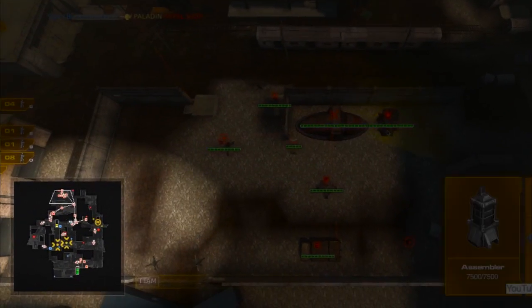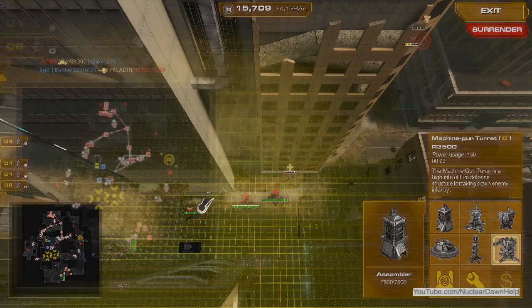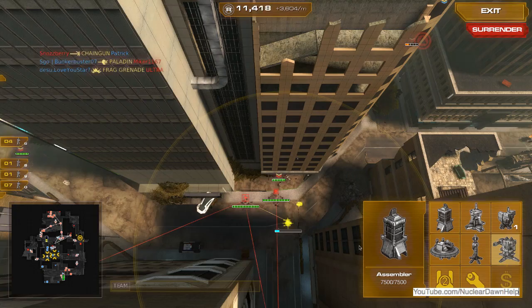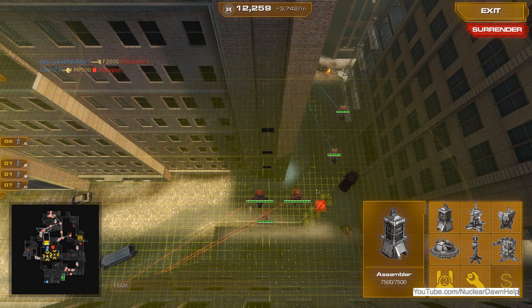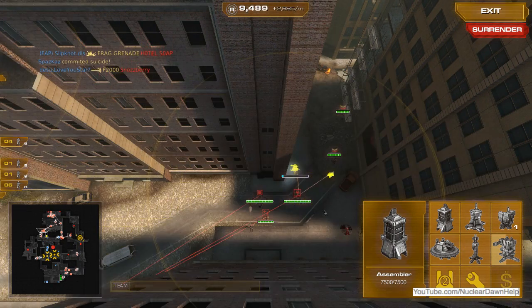If you notice on the map, you'll see I have two different power bars. That's because they have two different power generators — they are both independent from each other. Keep that in mind, because if you build an independent set of power up in the front, that will be responsible for the forward structures. If you build more power generators in the back, it will not carry all the way up to the front of the map.